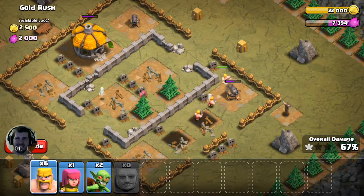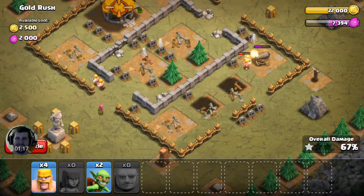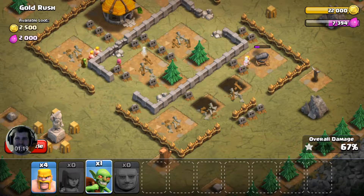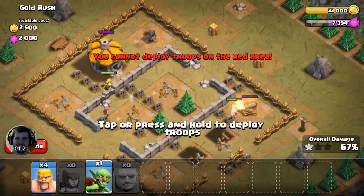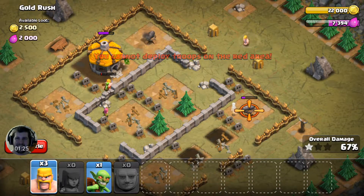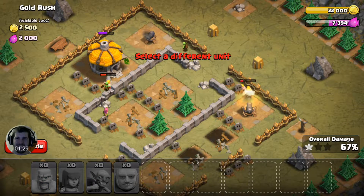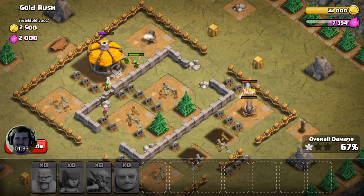But it was pretty tough. You kind of get funneled in. All my guys ended up attacking buildings, and the cannons were just kind of able to free fire for most of the time. I only ended up getting 1 star, which is pretty bad. It's still technically a victory, but I don't even destroy the town hall.